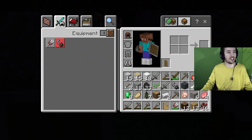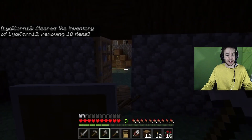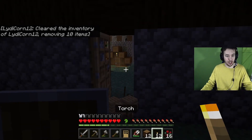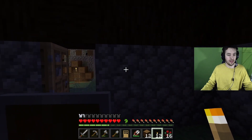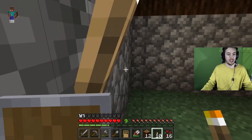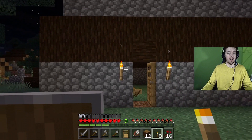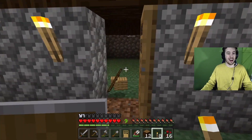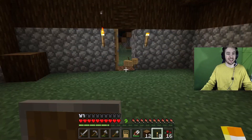I need to make some torches. Huzzah! Now I'm going to put a torch there and a torch there. Ta-da! There is my cool house — we're inside my cool house. Pretty neat, right?